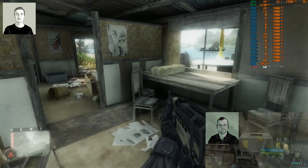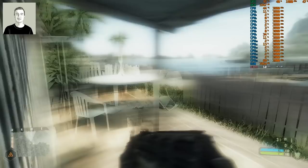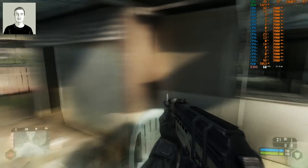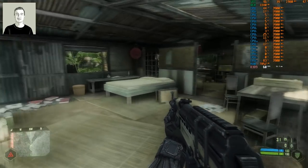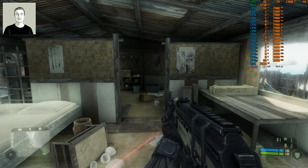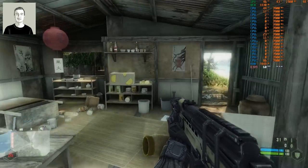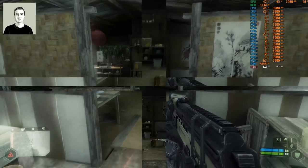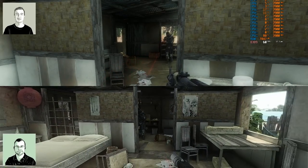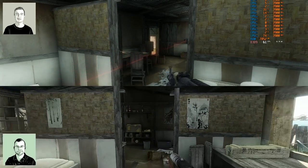It's in screen space, so it looks awesome in a still image. But when you move around — like any screen space technique — you see it kind of phasing. It's the same limitation we see with screen space ambient occlusion and screen space reflections. Areas that are out of screen space — by their nature you can't pull data from that — so it's just a limitation.